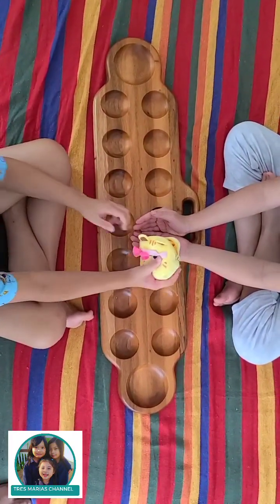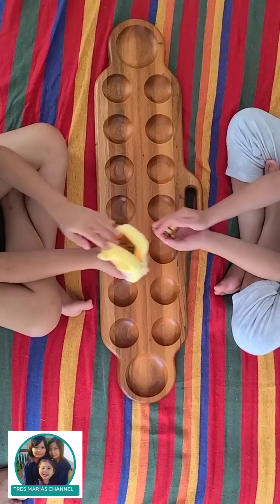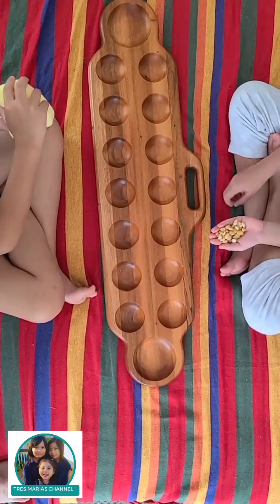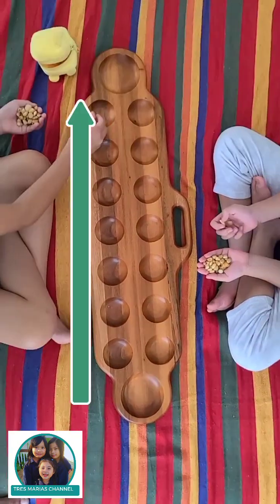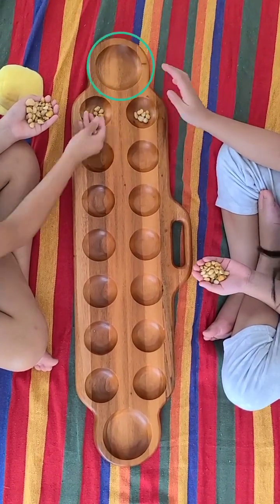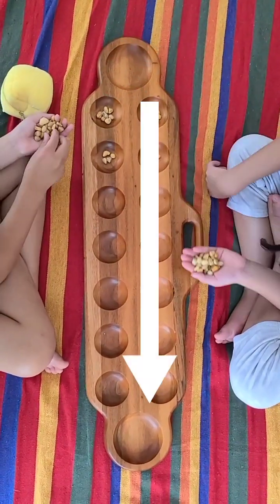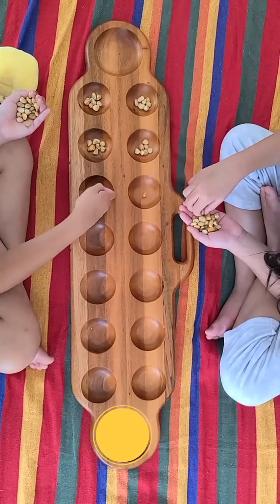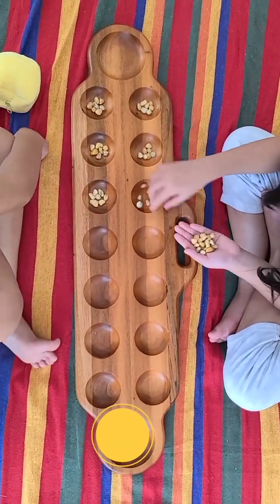To set up the game, you put seven stones in each small hole. The small holes in front of you is your territory and the big hole on your left is your base. Opposite holes are your opponent's territory, and the other big hole on your right is your opponent's base.